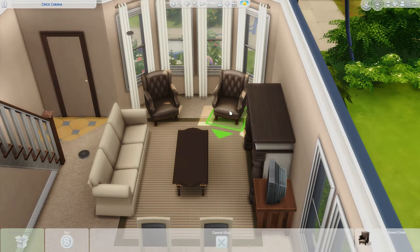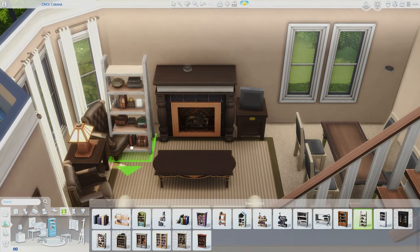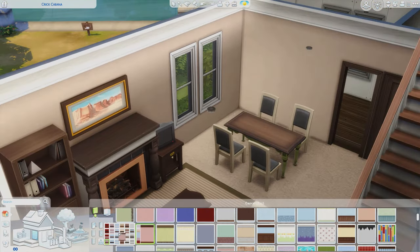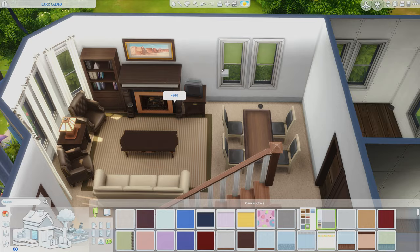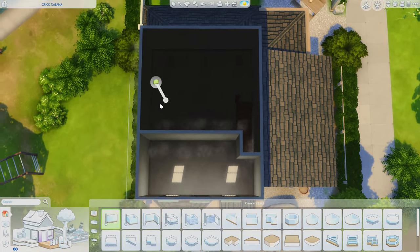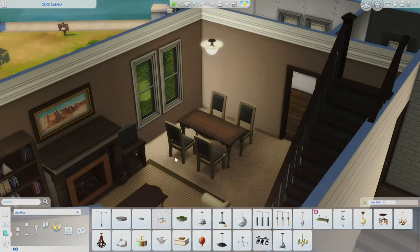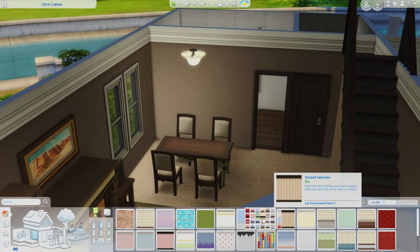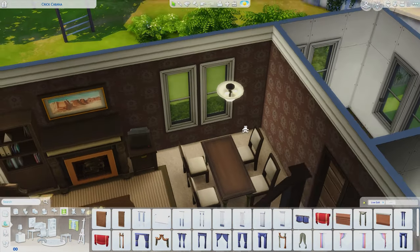There's only so much you can do with the Sims 4 base game. I genuinely wish we had more swatches on this couch — it's one you unlock with a career. You can type in bb.ignoregameplayunlocksentitlement true, or if you have the Better Build Buy mod by Twisted Mexi, you can just click to ignore unlocks automatically. I do change the armchairs later to simpler ones that match the couch better.